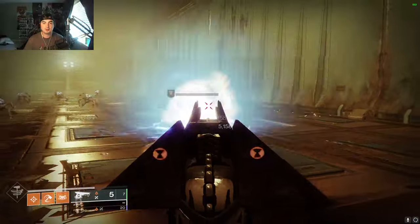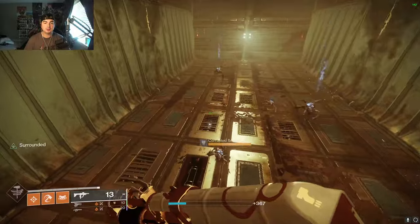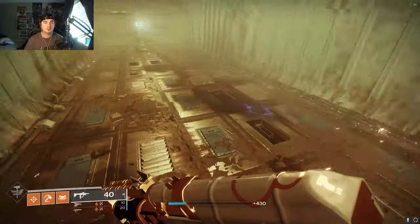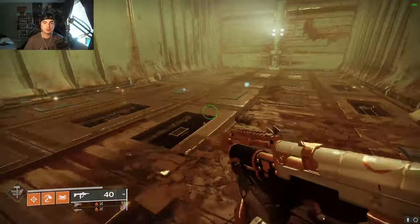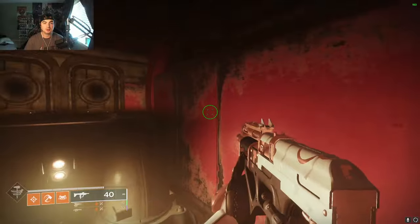We shoot the vent — I'm going to kill these screebs to make life a little easier, though more will spawn. We look for this switch here and shoot it, then look for the second one. See how it's back there? That's how easy it is to go past them. Once we shoot all three switches, we see the one with the red lights, shoot it, and we can jump down.